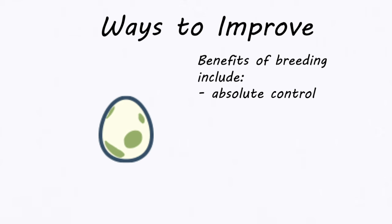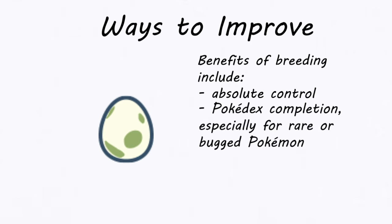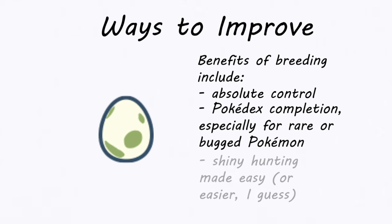Of course, that's not all breeding is good for. If you're struggling to find the first form of an evolutionary line, you can simply breed the later stages and be done with it — that's part of how I completed the Pokédex in Scarlet. Slackoth doesn't appear even after an hour of searching? Just breed two Slakings and move on with your life. Easy. And even if you're not interested in breeding designer Pokémon, getting a Ditto from another language region — not a Pokémon region — is a wildly effective way to shiny hunt for those who don't have the ingredients for shiny sandwiches or aren't playing Gen 9 right now. In fact, I remembered while writing this that I have a Japanese Ditto in my version of Sword, and I'm very much going to download Pokémon Home to bring it into Paldea so I can Masuda it up.